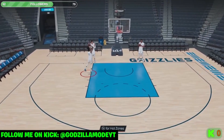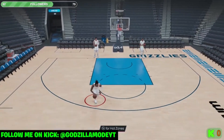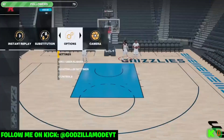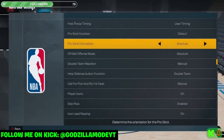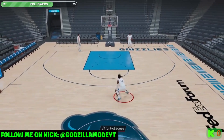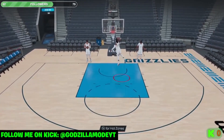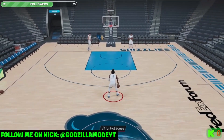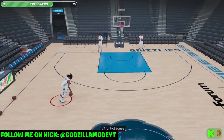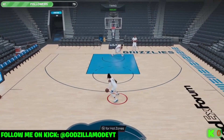You can definitely use the dunk meter in 2K if you want to, but in my opinion it's not something you have to do. Just use the right analog stick up and down really fast, hold it and time it, and you'll activate the dunk meter. But with Dribble Moves, I can do so many moves — I can speed boost to the basket because Ja Morant dunks on everybody anyway. Him, LeBron, Giannis — I don't really worry about the dunk meter especially when they get takeover.